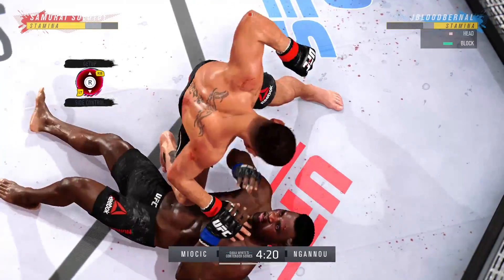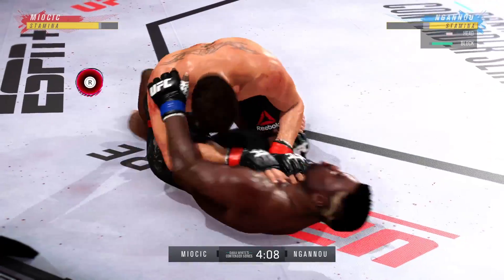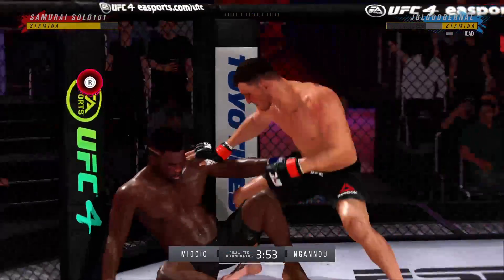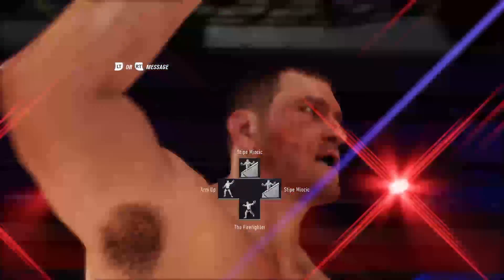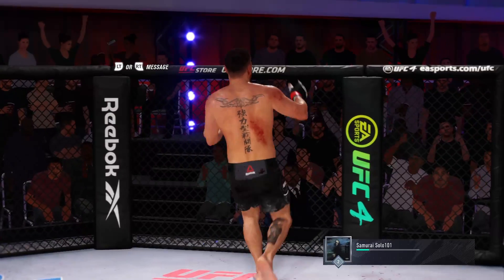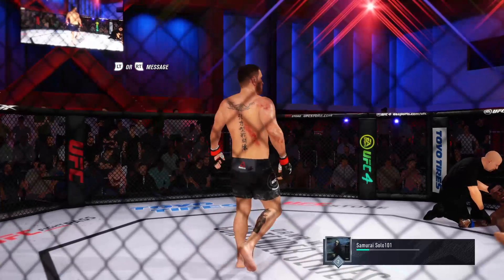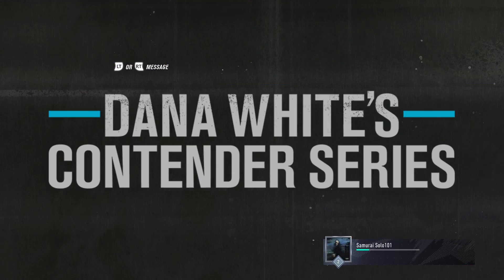Good head movement — I thought he was going to try to grab me, so that's why I slipped my head, but it happened to be an uppercut. He's done — that head is gone. I knew he was going to try to block the knee, so that's why I threw the punch instead. Good fight, man. I really need to get better at my grappling. I was a pretty decent grappler on my good days at UFC 3, but I just haven't done much of it in this game. I can tell I'm rusty.